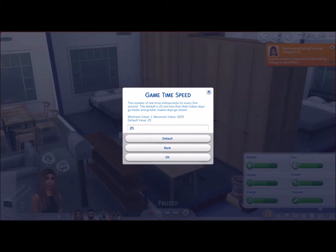Game time speed — basically the number of real time milliseconds for every Sim second. The default is 25. Less than 25 makes days go faster, so one would be the absolute fastest. And if you go to the maximum value of 1000, it makes your days go a lot slower. Mine's set at 25 at the moment. I actually wouldn't mind making my day go slower — I feel like a simple task of even eating is taking like two Sim hours, which is crazy. I feel like I'm constantly caring for them and can't really get in depth with the game.